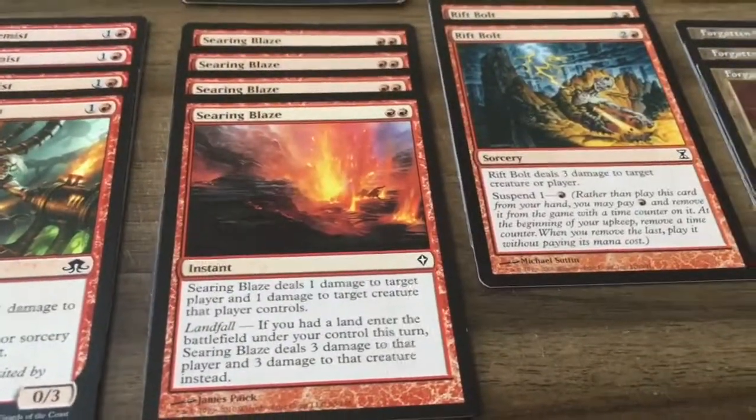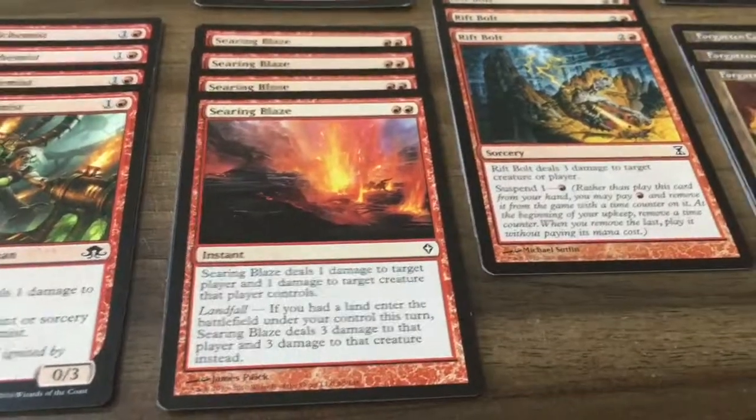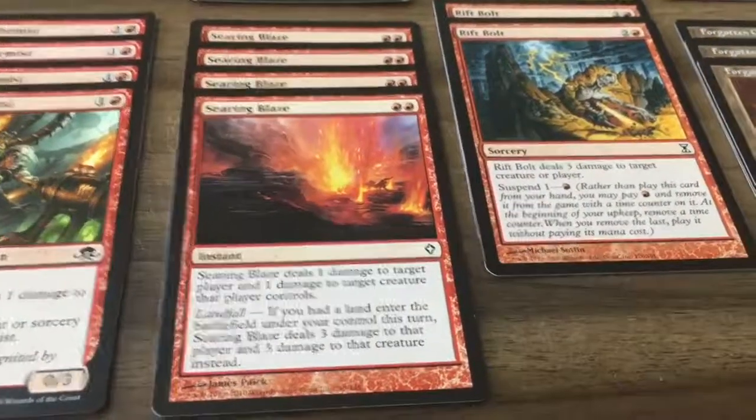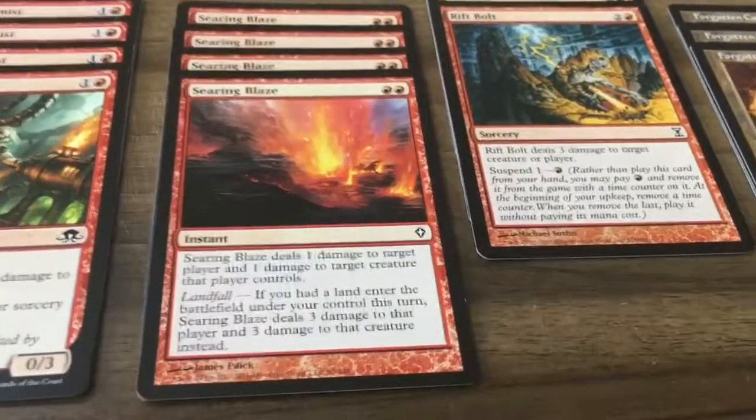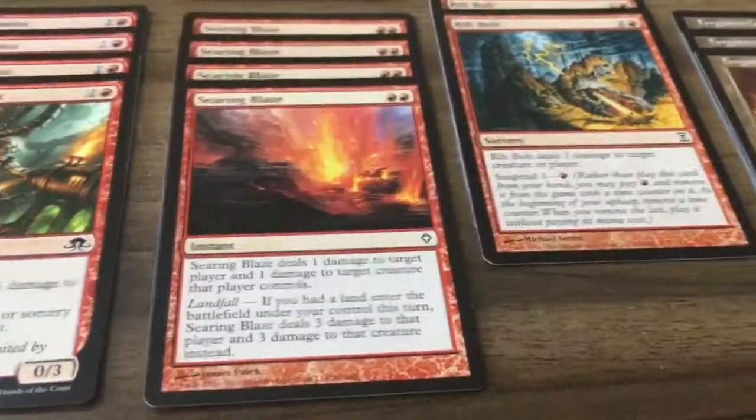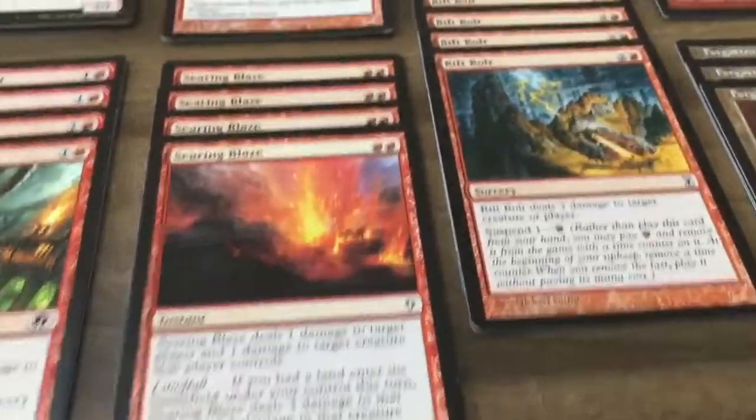Searing Blaze costs two red mana. It deals one damage to target creature and to target player, but if a land enters the battlefield under your control it deals three damage to that player and three damage to that creature. So it's a very good card.